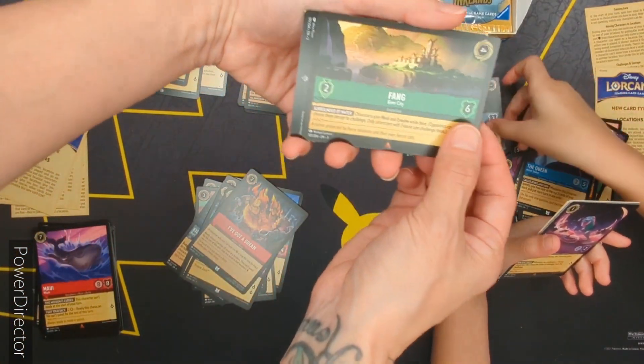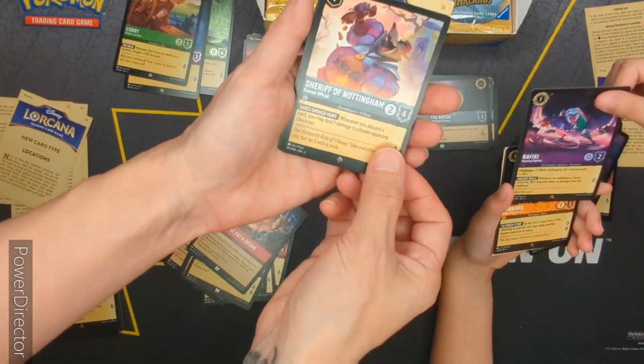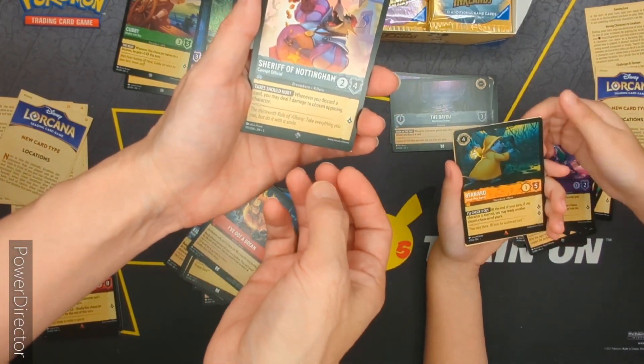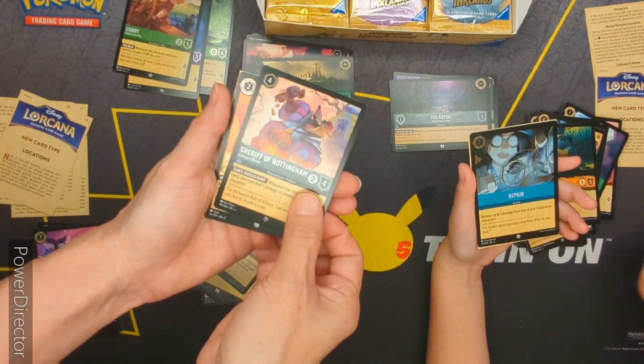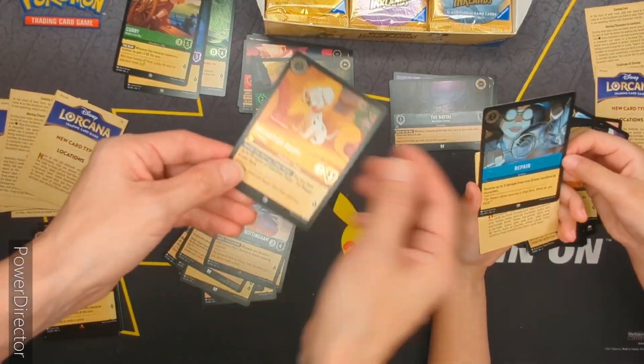There we go — Sinclair, oh she looks very cool. She's a rare Alice. And a Cubby. These are guys from these packs. Moana — wait, I will find my way again. Magic ring, I love the Ursula's patch. Jolly Roger — oh, the Jolly Roger, that's cool. The Queen. The Bayou again.